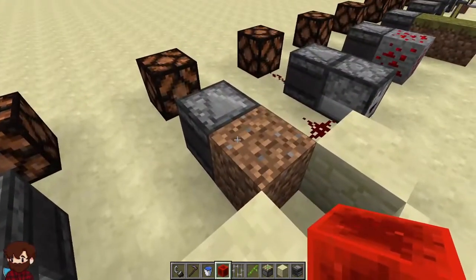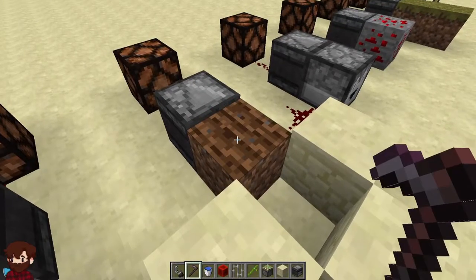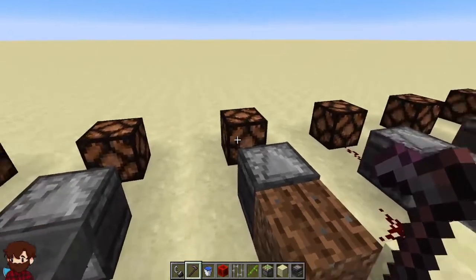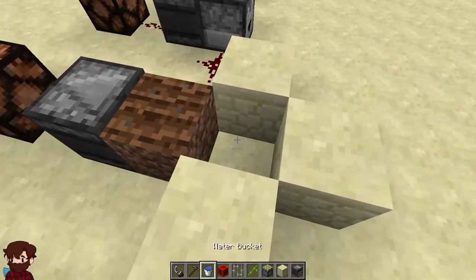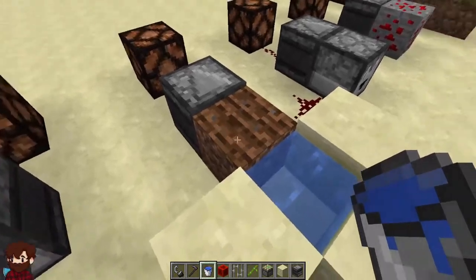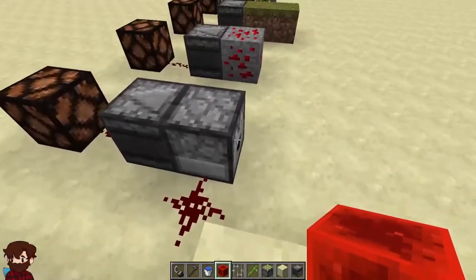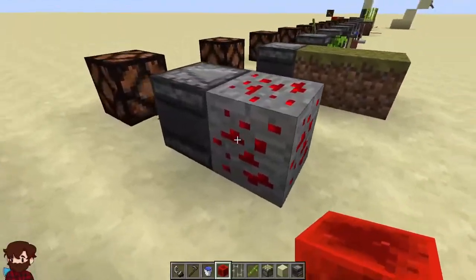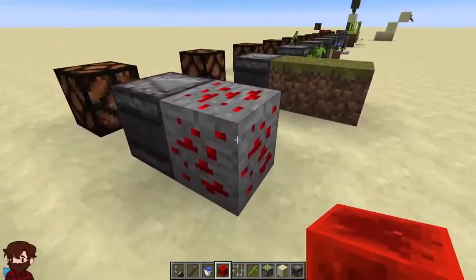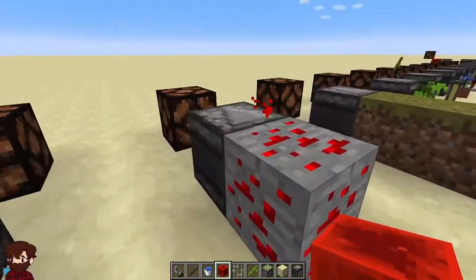It will also detect changes to farmland. If we were to change a dirt block to farmland it will detect that, and it will also detect if the farmland returns to a normal dirt block. It also detects changes in farmland's hydration level. It will also detect if a dispenser or dropper is activated. I discovered it will also detect when a redstone ore block is activated and deactivated.